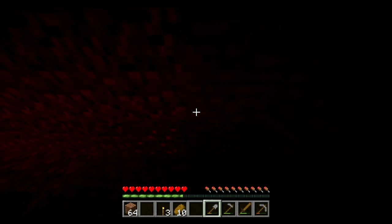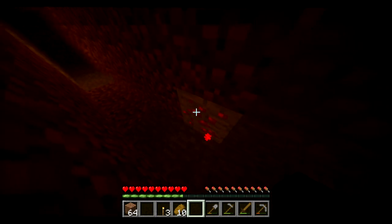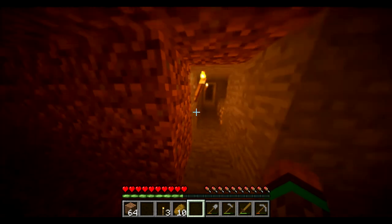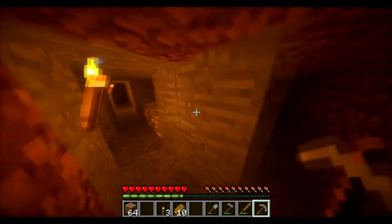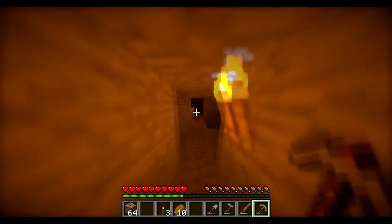Right here I found some redstone — you tap it and it lights up. Redstone is used for building machines; it's pretty complicated. It's like electricity in Minecraft. And I found some more gold, and you can see the lapis over there too.